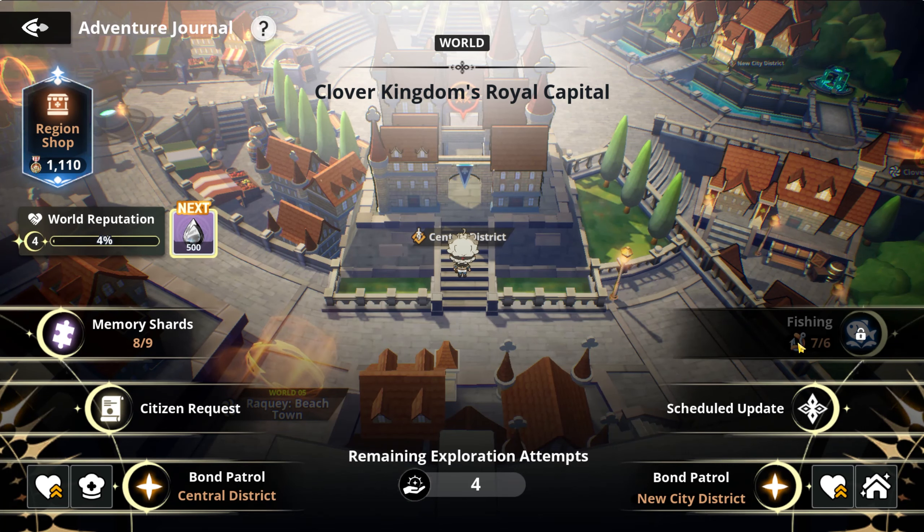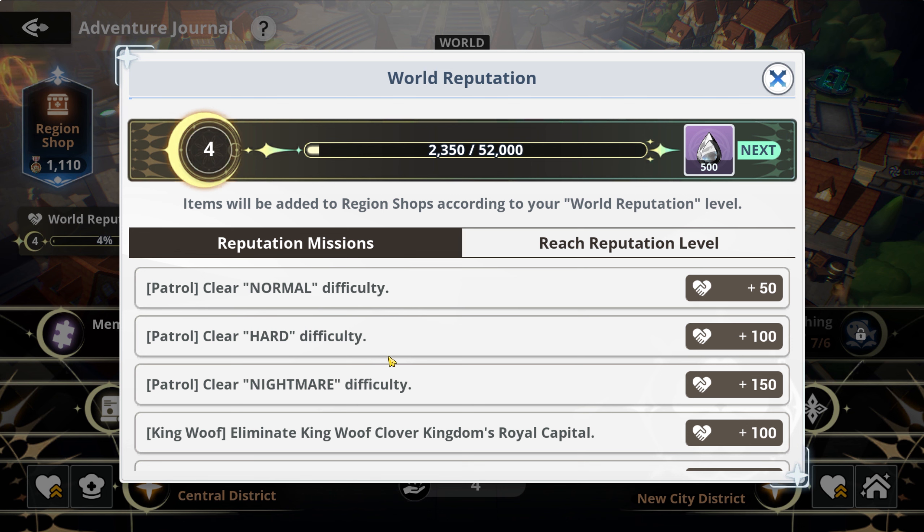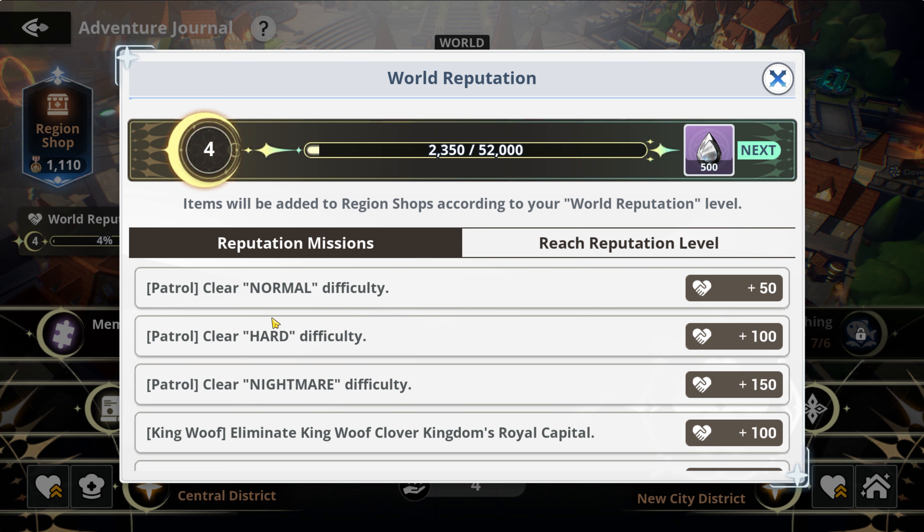It's made my mood this morning a lot better. So today I wanted to wait until I actually managed to get one of the pieces before talking about it. If you guys are not aware, you can actually get a guaranteed 5-star plus of your choice just by maxing out the world reputations. When you take a world to level 4, as you can see right now with my World 3, this is what I've been doing for the last month.